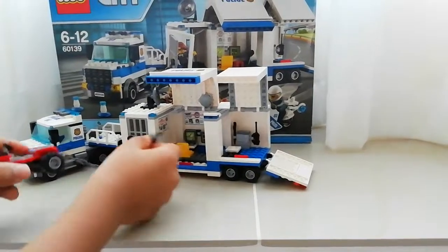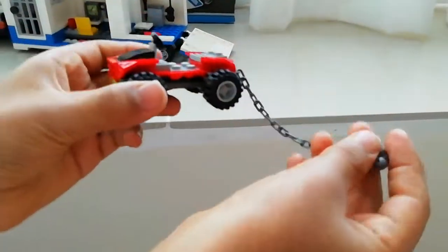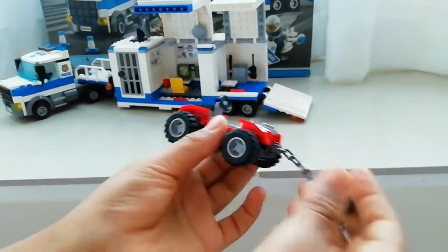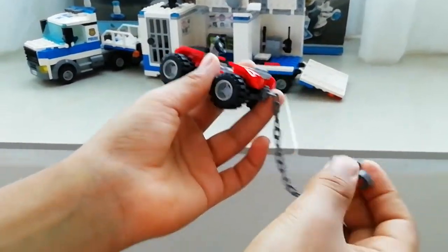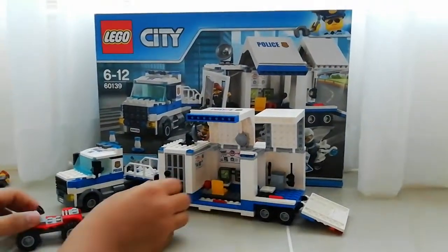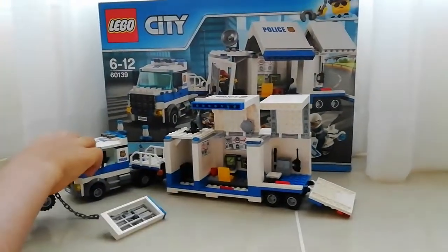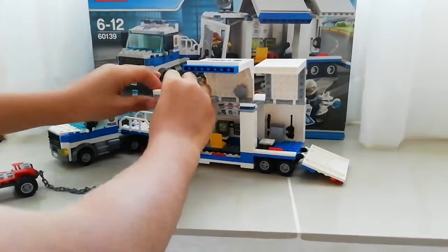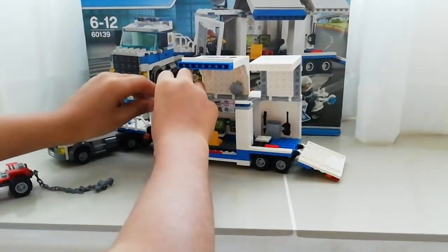And then this is the crooks' vehicle — it looks like a quad bike or something. You can call it a buggy. It has a long chain and a hoop to pull the store out. It's quite easy because the build is like that — it makes it really easy.